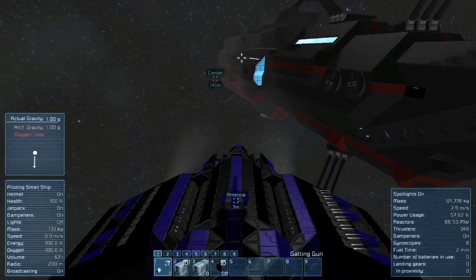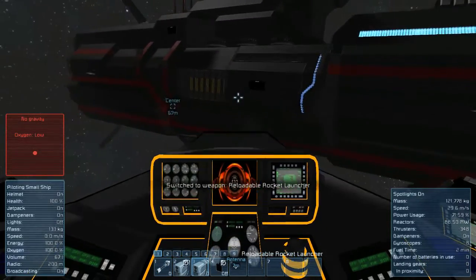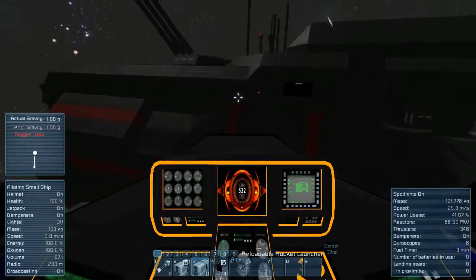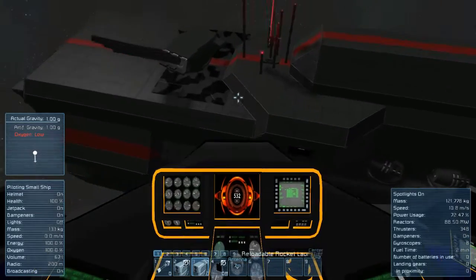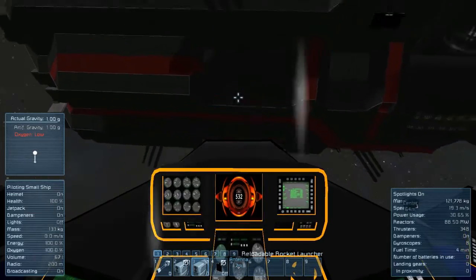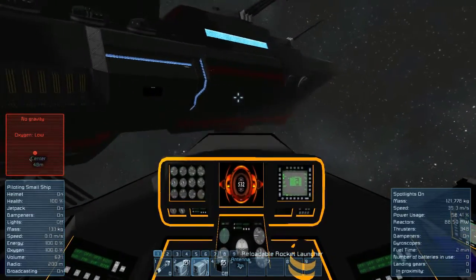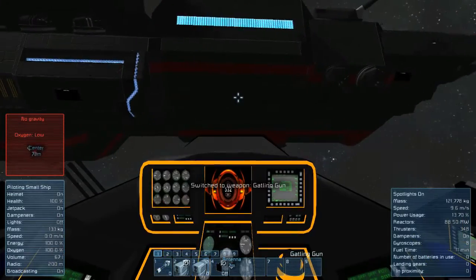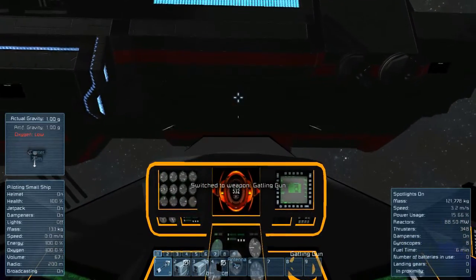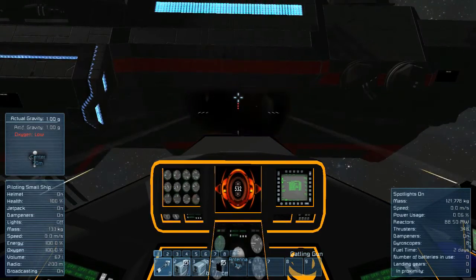As for armor, do not use heavy armor except for the very important parts, which I'll show you up here. All of this is light armor, except for under this turret. The reason for that is — let me just fire at... so all of my reactors are here. Let's go ahead and fire everything. I think that's where my reactors are, anyway.